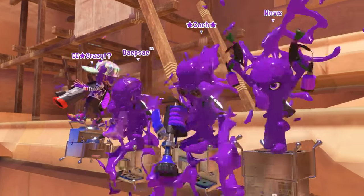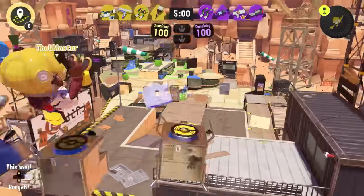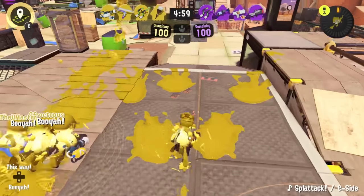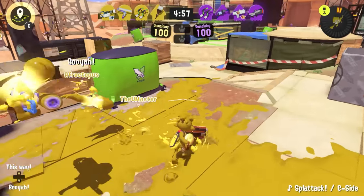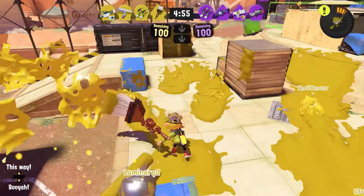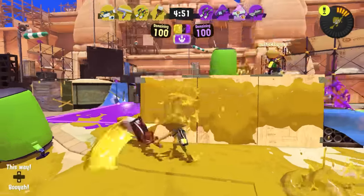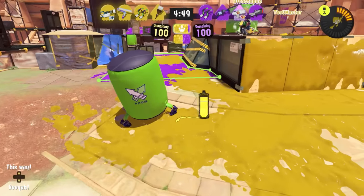Octobrush is a fairly aggressive weapon that's really good at flanking and can also be played to attack up over the top of high ground, similarly to something like a Trislosher. A brush is most dangerous when it's getting at the enemy team from a side angle, and they're having to devote resources to keeping it away while also dealing with the brush's teammates in another direction.